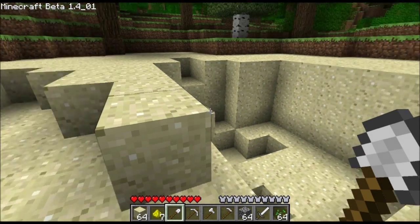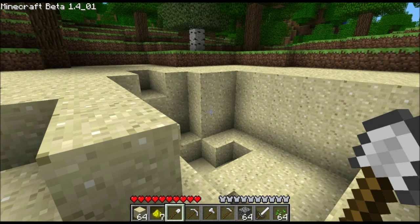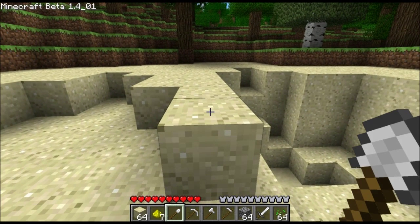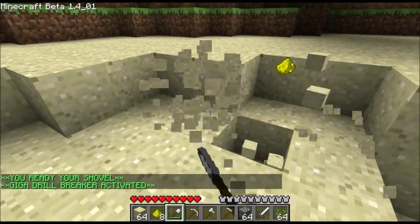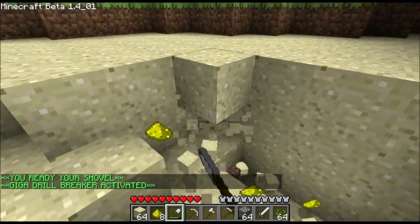Note a couple of things: the tool is going to take damage, or decay, at a very fast rate when I use this ability. Also, because of MCMMO's other features, there will be netherrack and glowstone dust and stuff flying all over the place. So here we go — we're just cruising through these, and you can see the little bar on the iron shovel dipping down.